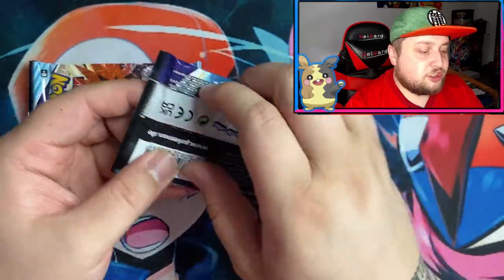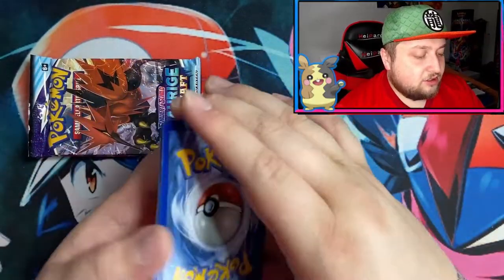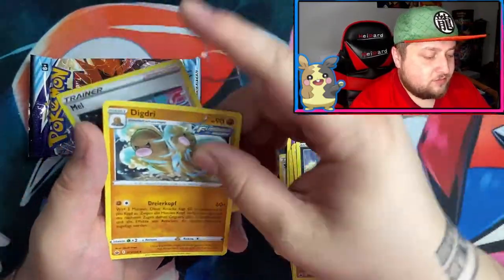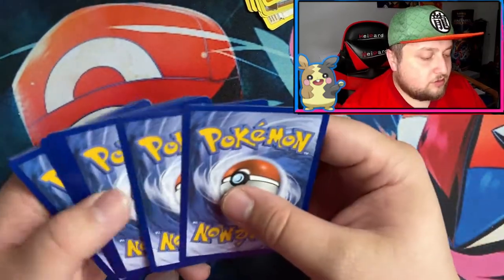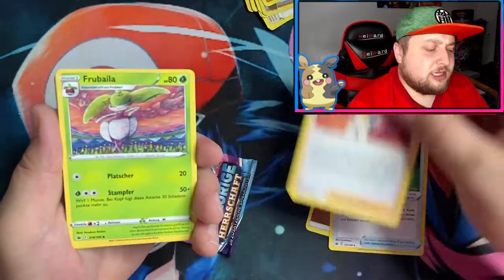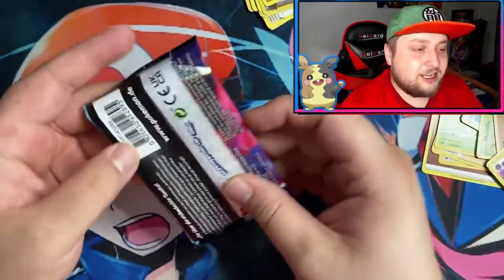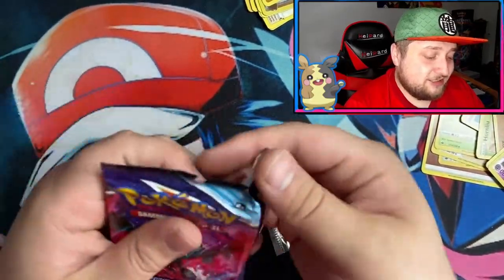Got the Chilling Reign up next — I have three Chilling Reign, hoping for one of those alternative artworks. Opening the first Chilling Reign pack — let's get at least one pull. Opened so many packs and still no pull; this is not going great. Got the code here — sorry if my finger covers half the code, I've noticed that in past videos and I'm sorry if you can't get the code because of my finger. Got Gengar, Polteageist. Last pack of the Marnie box — doesn't look like we're getting anything, this is looking pretty bad.